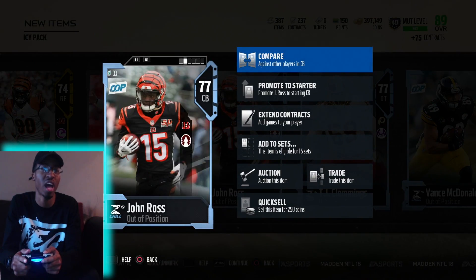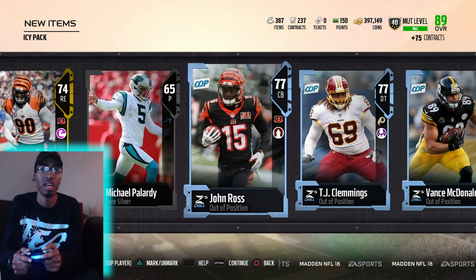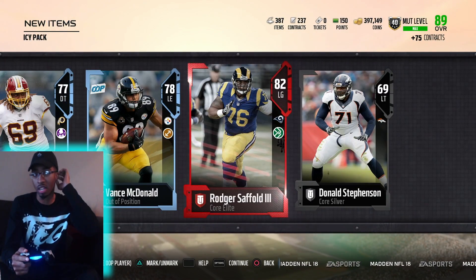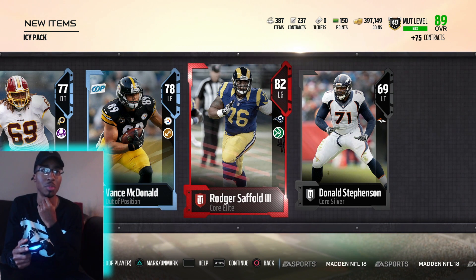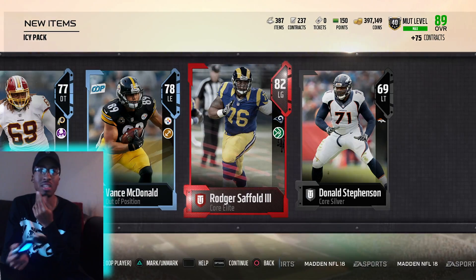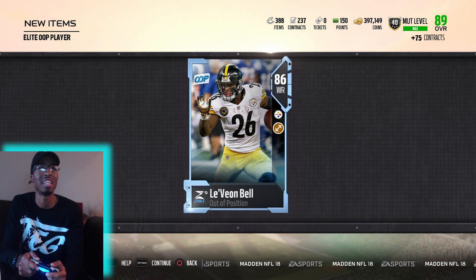That John Ross is fast as hell though. Yeah, he is a freaking fast beast. Alright, so let's open up this Elite player — out of position players. None of them go for anything. Let's see if they give me a boss. Out of position player — Le'Veon Bell. God damn it.